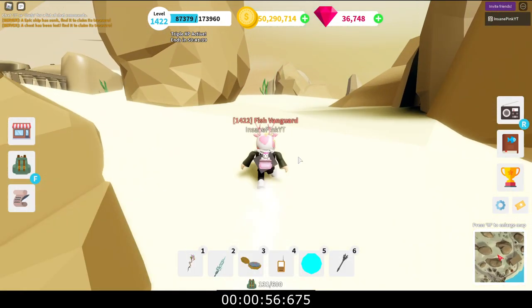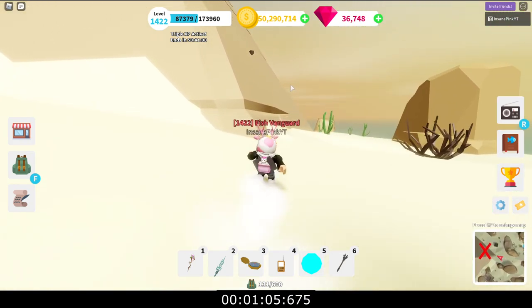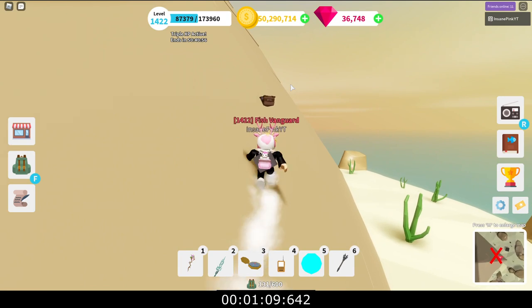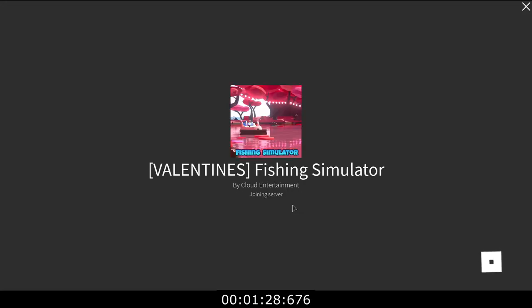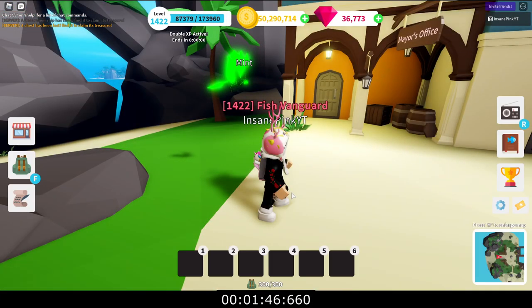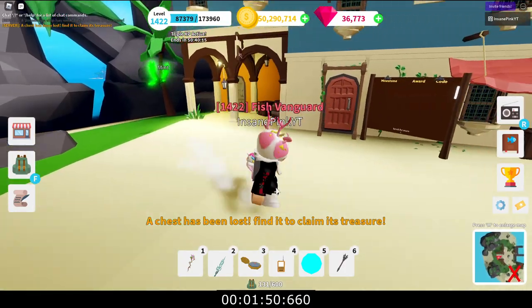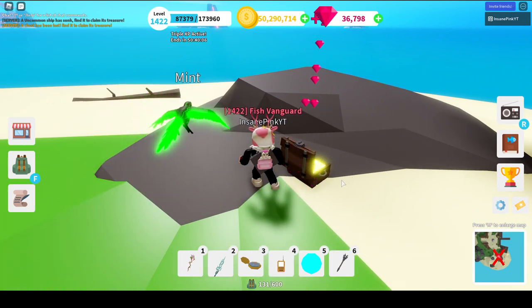The speed does help — it shaves off a couple seconds on your time, which adds up over a long grinding session. We're going to come up here, take this chest, let it load, then close out and join back in. All you need is one private server with nobody in it — close it off to the public and just keep going back and forth. It's very simple. As you can see it's in Fort Jackson — hop up and collect that chest. I'll stop the timer there; that's the estimated time for two chests.